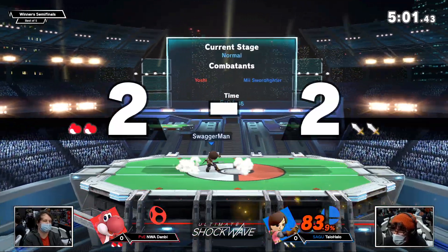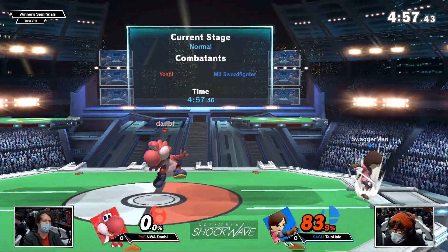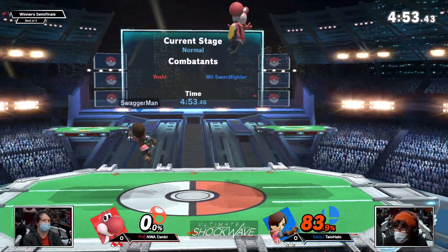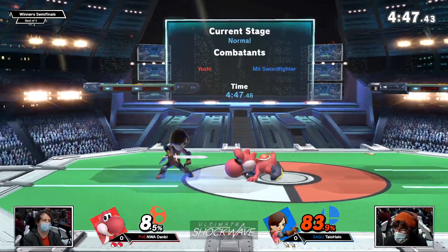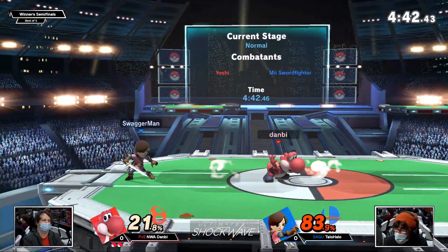Weak up air into strong up air from Taylor Halo — there's no way Danby was realistically escaping that one. That was just guaranteed. No way to double jump armor away from that, and even if you did have double jump armor, the second hit is strong enough that he would have stayed in place. Double parry — Taylor Halo looking suave right now.